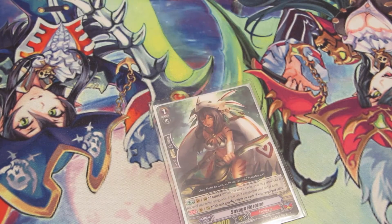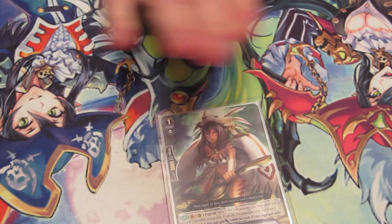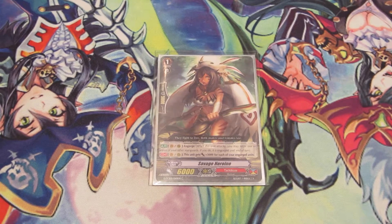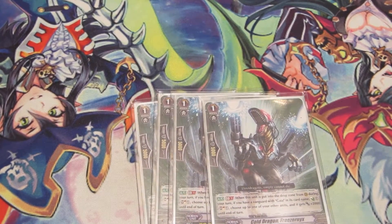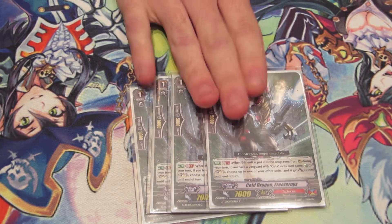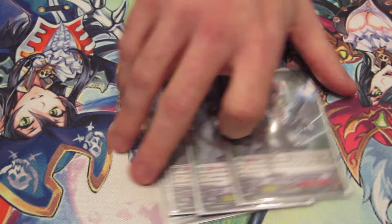I run 1 Savage Heroine — she's a 6k but she can be a monster. When she engorges she gets plus 3, and she gets plus 3 for every other engorged unit. I sometimes use her as a finisher, or I call her and use Gaia's skill to target her. I'm thinking about bumping her up to 2 after tournament experience. I also run 4 Cold Dragon Freezernix — he's Generation Break 1, and you can only activate his skill if you have Gaia. He counter charges 1, soul charges 1, and gives a unit plus 2 when he dies. It really opens up your Mammoth plays and Gaia skills.